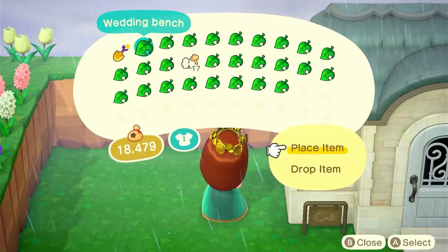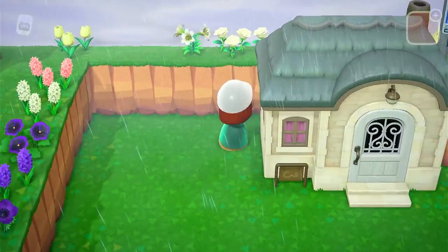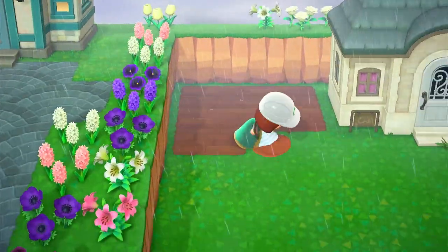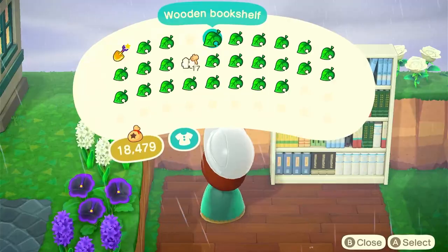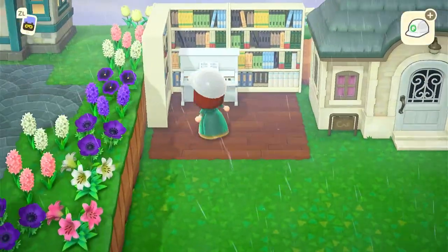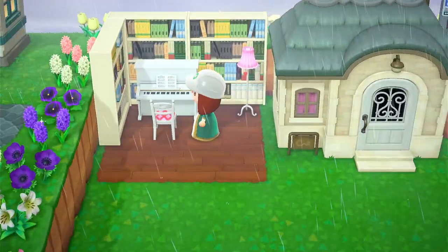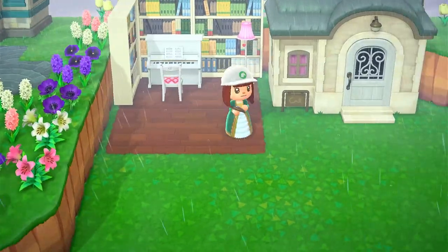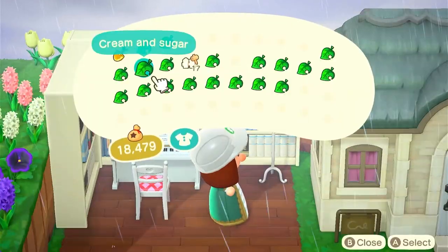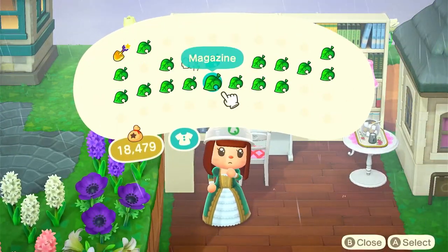Moving on to the next design now — a bit more of a bleak day. Whenever I see Diana out and about she's always sat somewhere reading with her glasses on, so I wanted to make her a little reading nook at the back of the island. I wanted to keep it fitting with her aesthetic, so I used the white bookshelves but liked the contrast of the in-game wood flooring. I set up a piano, the cute lamp in pink, the cute chair, and the sugar and cream set on top of the cute table.